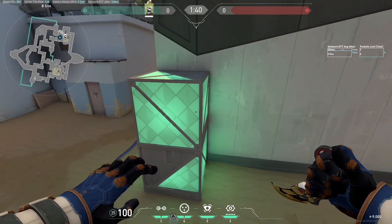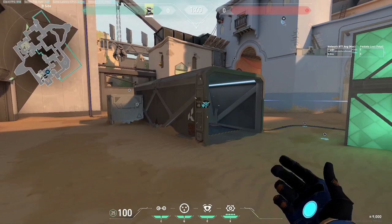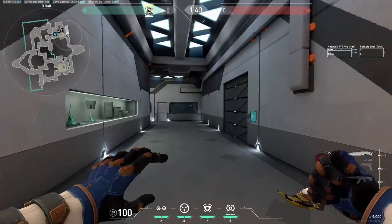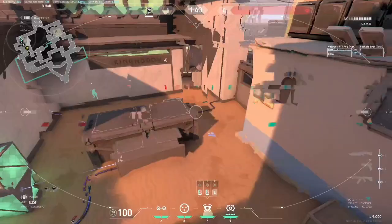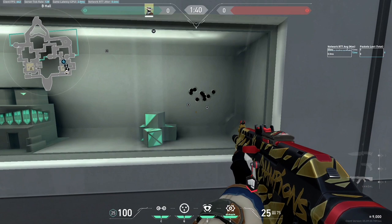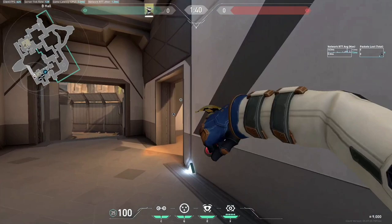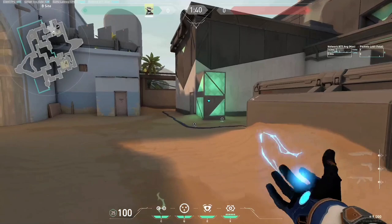Next, if you want to play a B retake — your team thinks the enemies are going B and you want to anchor B alone — this setup is for you. For the traps: keep the same trap here, and for the second trap, place it like this. No cages are needed for this one. Come all the way back and go into your camera. You see someone going from long, they're about to plant, they step into the trap and get spotted — you start wall banging them through this glass. That's a free kill, you cancel their plant, and your team has a 5v4 post-plant.